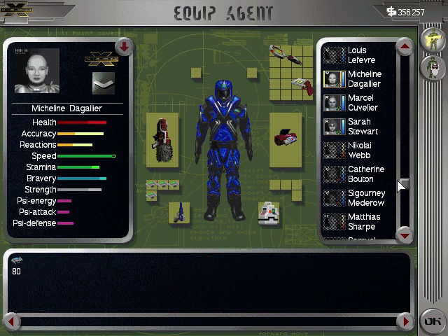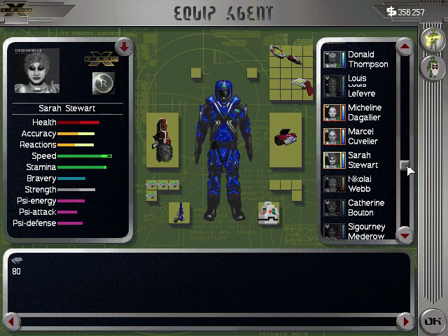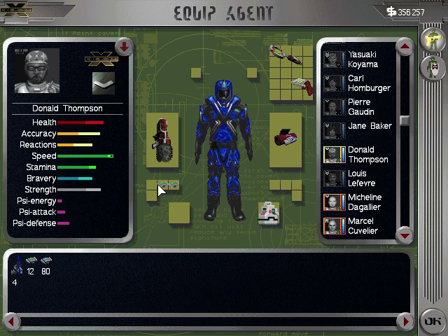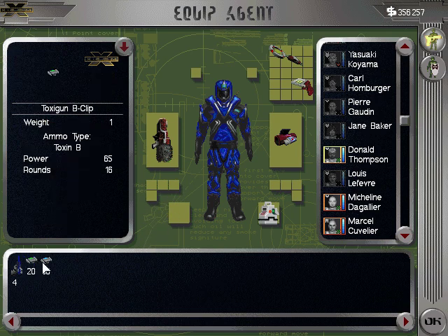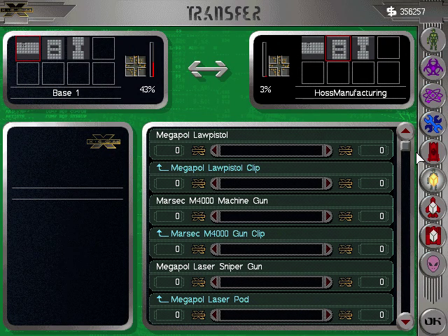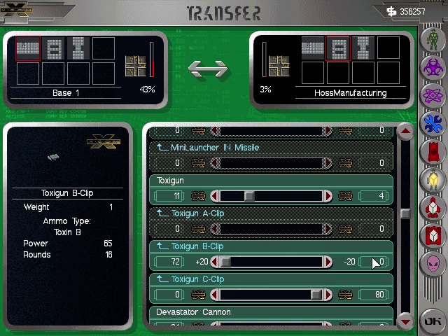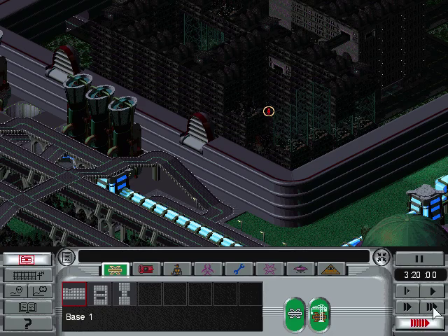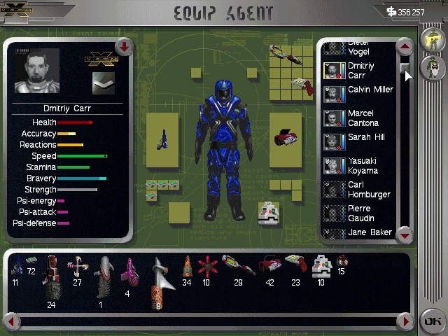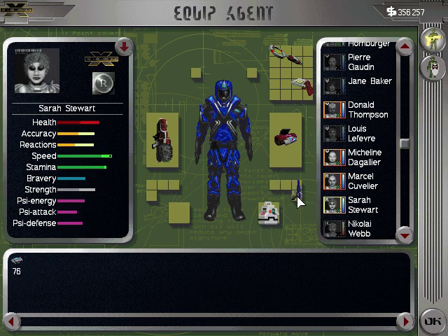These guys — Sarah and others — are over on my other base. What I need to do is select these guys, de-equip them, transfer all my type B ammo out, then re-equip type C. My objective is to have only my initial base carry all the type B ammunition so I can use it up. So for you, transfer all your type B clips — I'm no longer using type B's anymore. So now you're just type C, and I'll have my two other bases fully protected and ready to go.